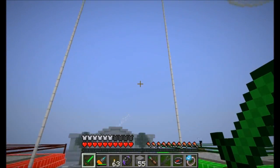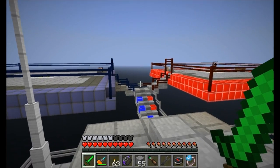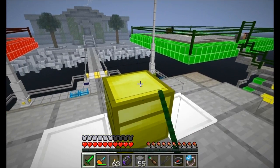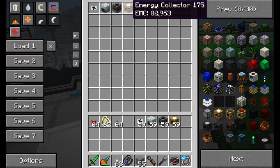Welcome back to Wrenched. This is round two, and we've got a new set of mystery items. Everyone go ahead and open up your chests. Today we've got an EU detector cable, recycler, transposer, and energy collector Mark I.